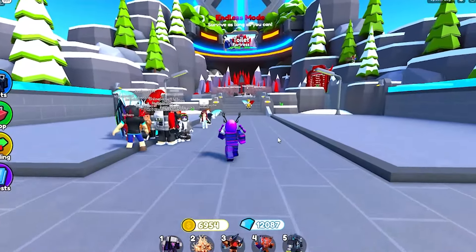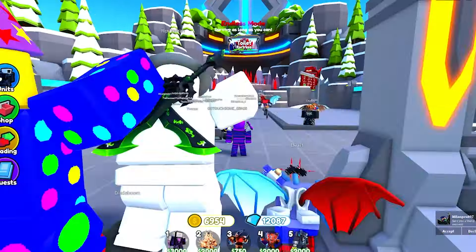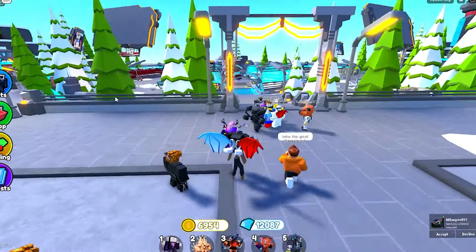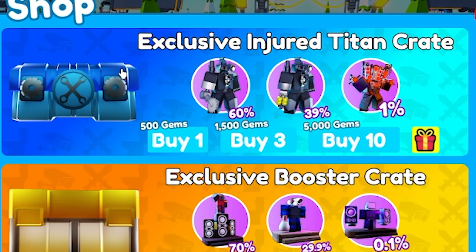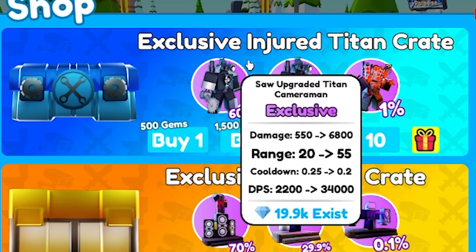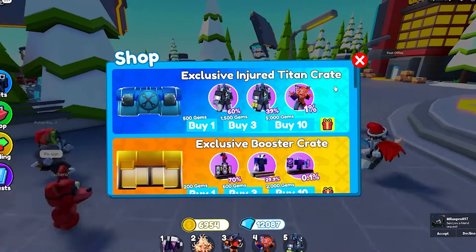For those of you who do not know, Toilet Tower Defense just updated. This is one of the most interesting updates we've had in a while — we have so many new titans, it's kind of crazy. Literally in this crate right here, the Injured Titan Crate, you can get three new titans literally just for 500 gems. You can get the weakest one, which is still a titan, for just 500 gems.